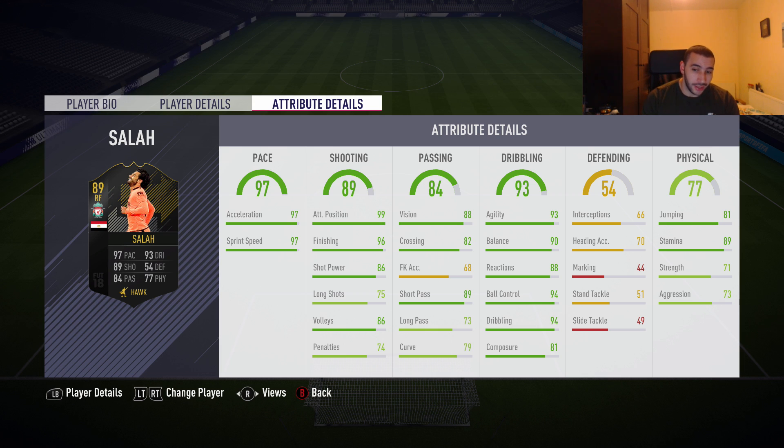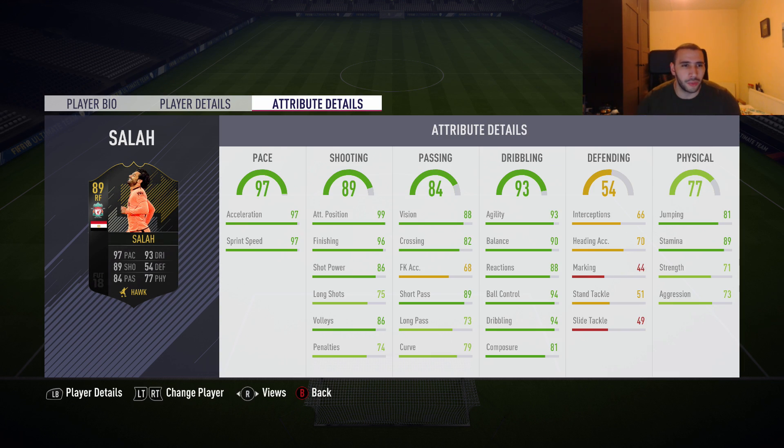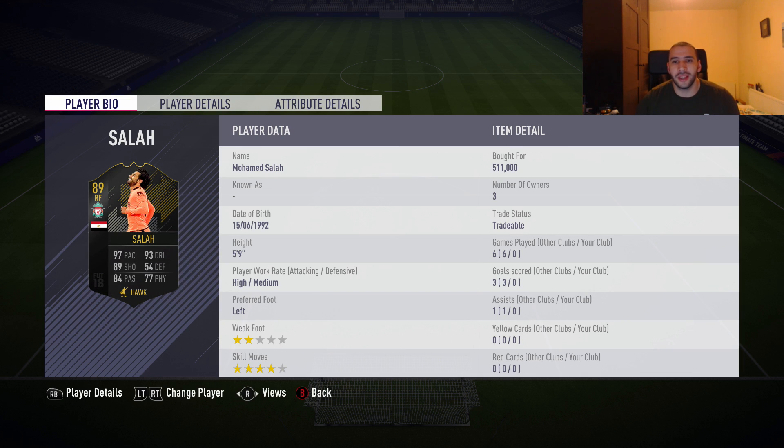That's really low for composure — probably one of the lowest I've seen on an 89-rated forward. Salah is short but he has 81 jumping. I agree with EA on that — this guy scored headers, so 81 jumping is pretty good. 89 stamina, 71 strength, and 73 aggression. He's 5 foot 9 — he looks smaller in real life, to be honest. Anyway, let's get into the video.